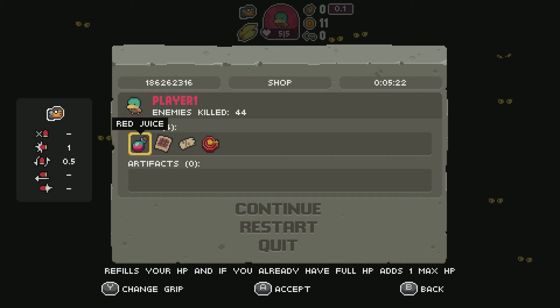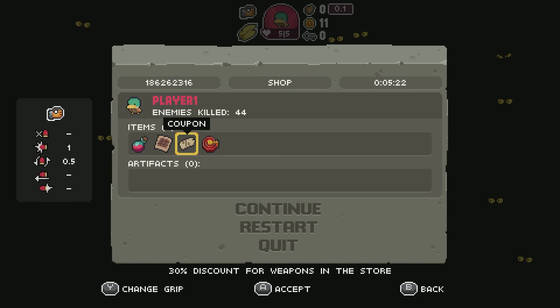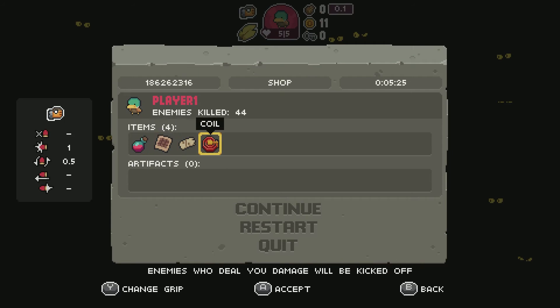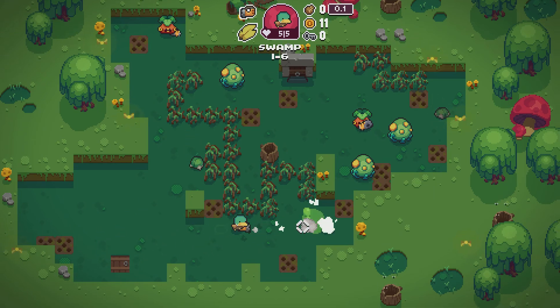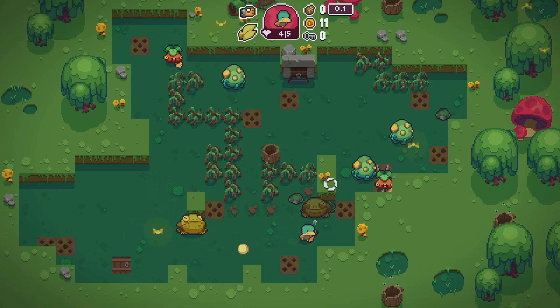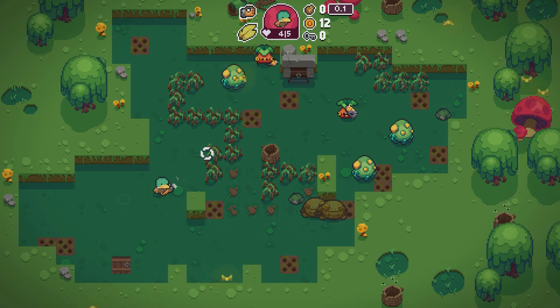We've got red juice — refills your HP, and if you already have full HP, adds one max. Chance that you will NOT be charged for a weapon purchase — is that a one percent chance? One in some 100 million, just like the real lottery? Ooh, a discount. Enemies who deal you damage will be kicked off. Interesting. But I had that stupid item that said the shop will be empty, so I don't get to buy anything new. Stupid frogs again — trying to sneak up on me, scumbag.